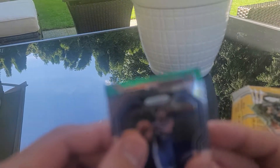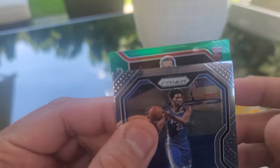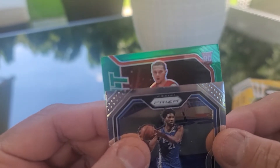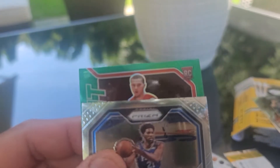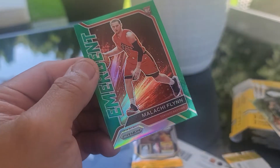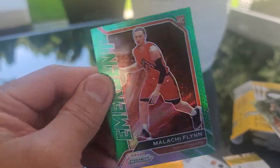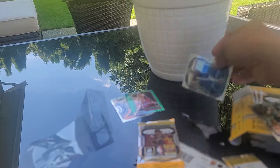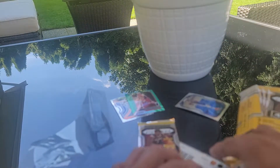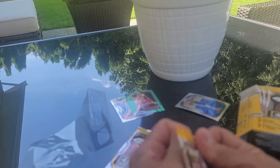Is this a rookie? Oh yes, that's a rookie. Who could it be? Who is this? Malachi Flynn, the Raptors. At least it's a rookie card. Embiid — we'll keep that if you guys collect him. Let's check this one now.